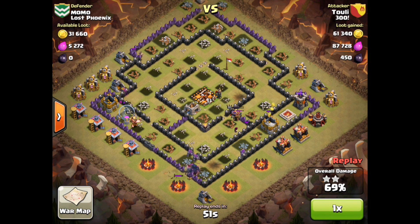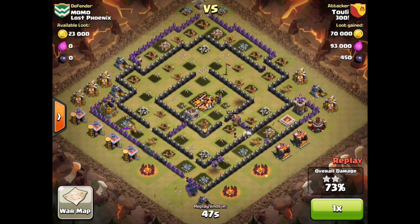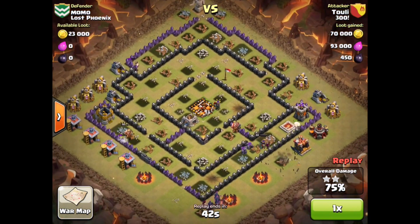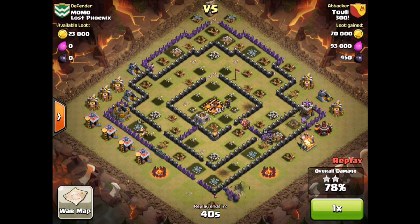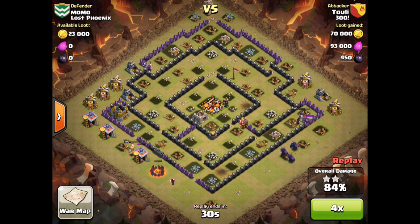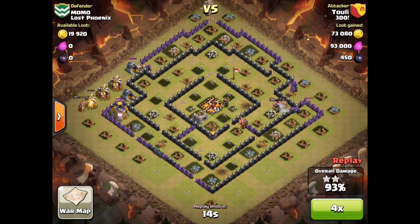There's only one defensive structure remaining in the entire village. All the others are just miscellaneous structures — now it's just a matter of time. There's the last archer tower, and that is definitely key to victory here. Once they get through those lower level walls, time will not be a factor. PEKKAs raging together around the outside, and these units complete the three-star victory and total annihilation.